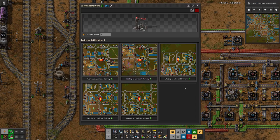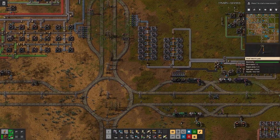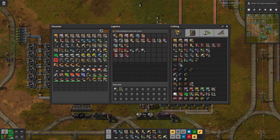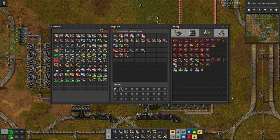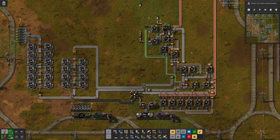Currently the lubricant trains are waiting on the unloading station, so it might take a while because lubricant is usually not something we have in high amounts. The next thing we want to have is different levels of electric train engines. For normal trains you can get a speed boost by using a higher tier of fuel — going from coal to solid fuel to rocket fuel, or even uranium nuclear fuel.